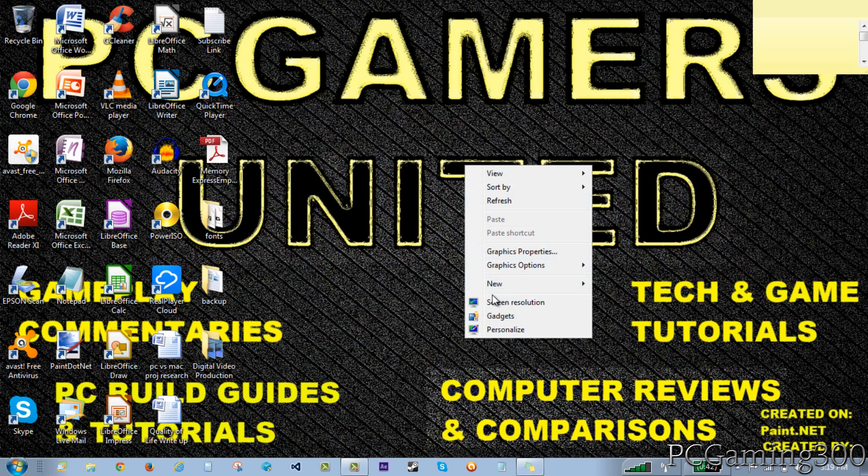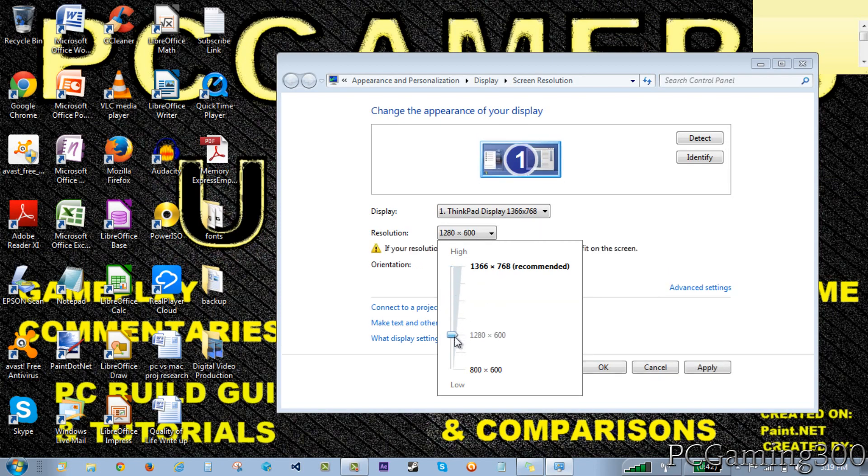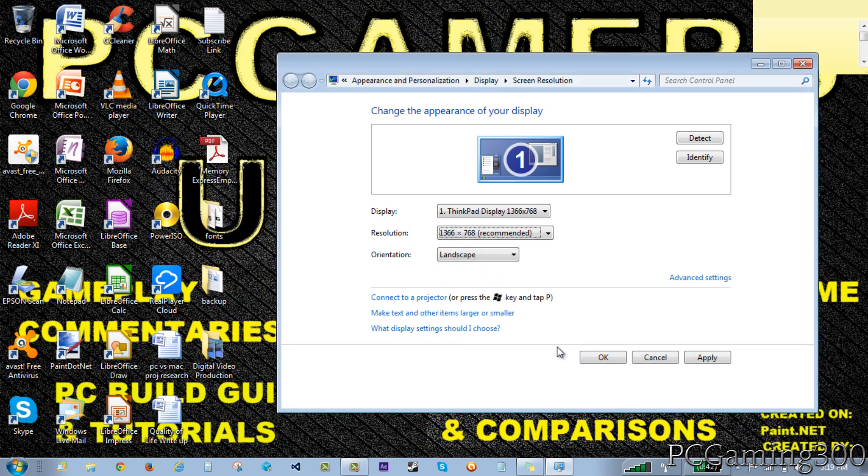Another thing you can do is go to screen resolution. I have mine at the highest available on my computer, but you can lower it a bit. Don't go too low or you'll have a small box on your screen which will look really bad, so I would just suggest turning it down a little bit to improve your computer's performance.